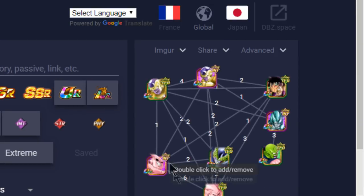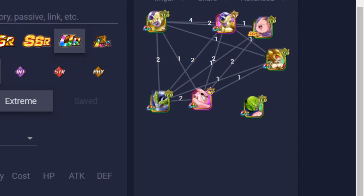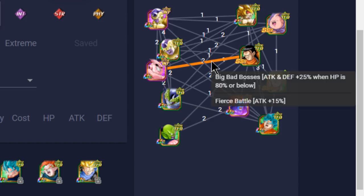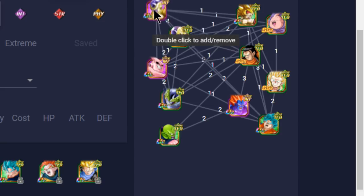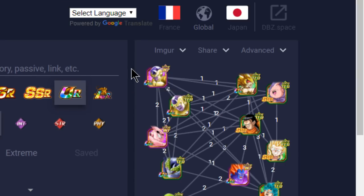This is essentially the same exact team that Kerinkt was talking about, except he was running Ki orb manipulators and I wasn't — so I'm going to go ahead and try that out on my personal account. If you don't have the Intelligence Frieza, these are all different ways you can run it. Personally, I don't think you can run this event without at least one friend unit. I'm sure you could get lucky with a double SS3 Broly lead or a double Kid Boo lead, but having a friend Angel Frieza is key.